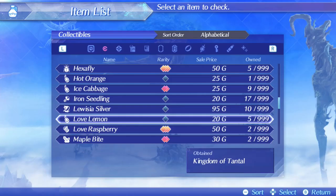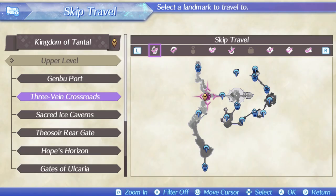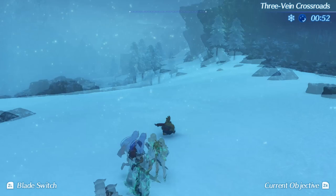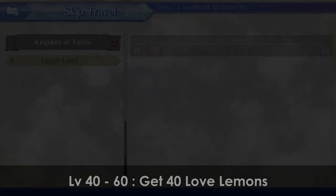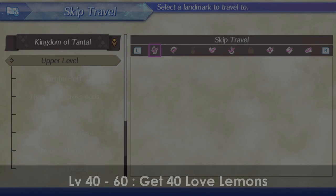From level 40 to 60, you have the following items as food options. The Love Lemon is by far the easiest item to obtain quickly. Fast travel to 3 Vein Crossroads in Tantal, turn around and hit this Agronomic Collection point. 40 Love Lemons are required to bring the Ardun to the next stage and shouldn't be too much trouble to get.